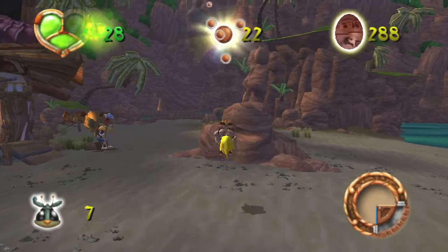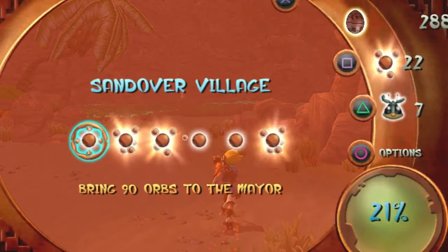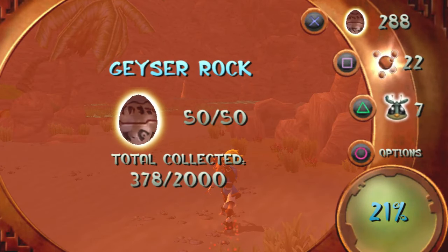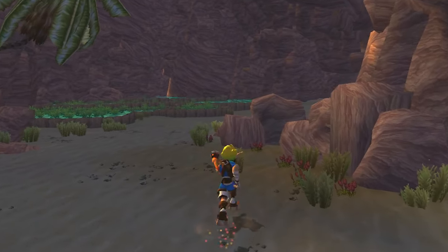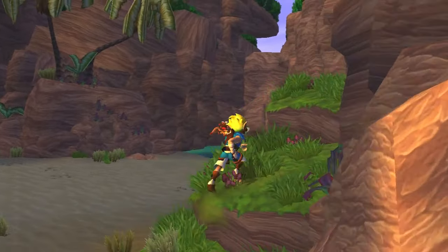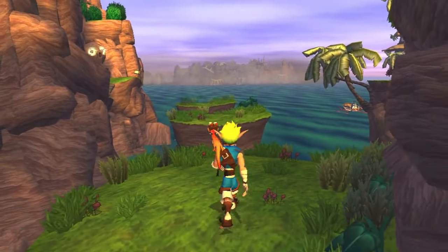We have 288 Precursor Orbs — a very good amount. Why do we have such a weird number? It's because of Sentinel Beach. I was about to say, we have a weird not-round number and it's not making me feel good.